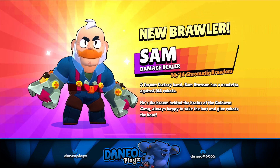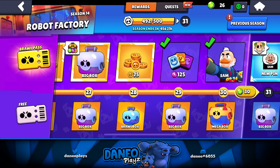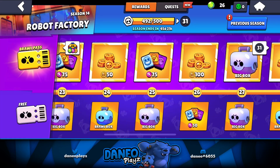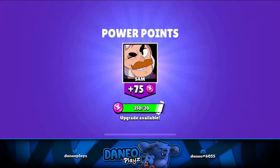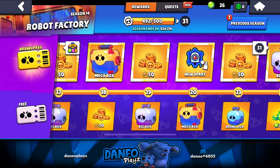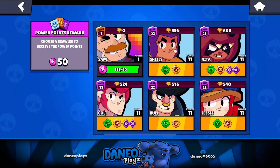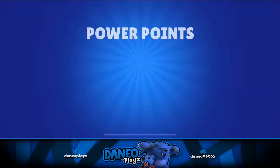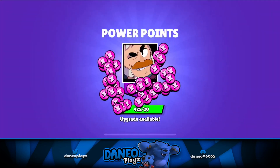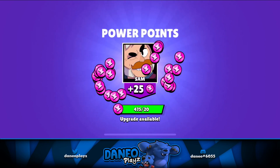Chromatic brawler. And you know what? I got a whole bunch of power points right here, might as well just start feeding him. What else am I gonna use these power points for? Now I know I gotta get to 520, 525-ish, somewhere around there so I can get him to level 7. I do want to upgrade him before I start opening up too many boxes just so I can get a chance to unlock the gadget. Gotta be smart, try to open up boxes strategically so I'm not wasting any resources.